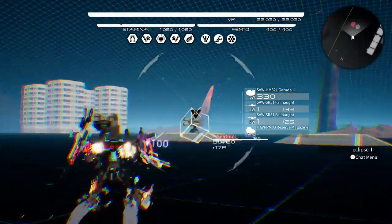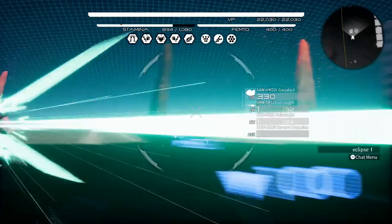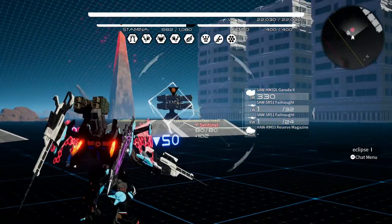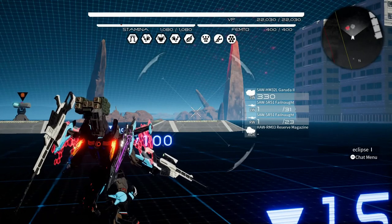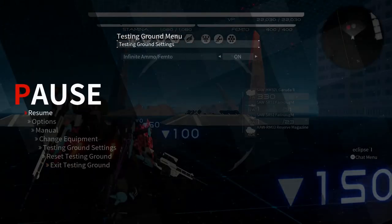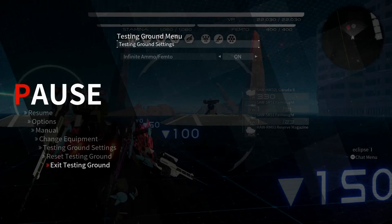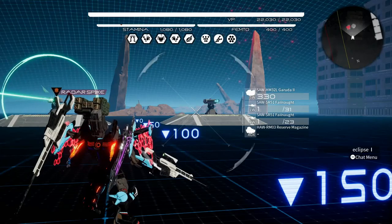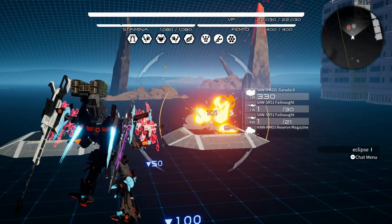Definitely farm these mods guys, they make a big difference in your numbers, especially with fire rate. If you don't know what to spec for, I would either spec for damage or fire rate depending on your weapon. I feel like reload speed only gets so fast, and I feel like reload speed is best for the shotguns — snipers too — but I think shotguns benefit more just because shotguns have way more ammo than snipers.